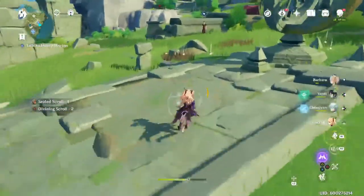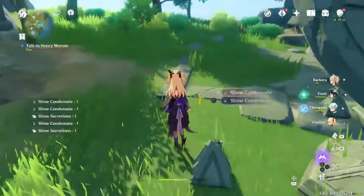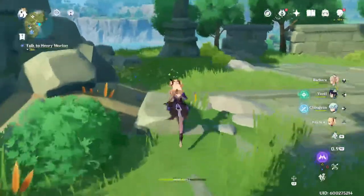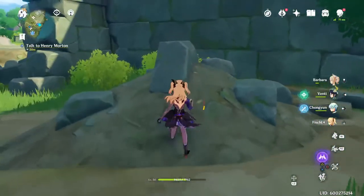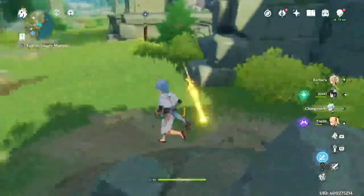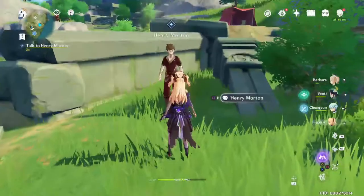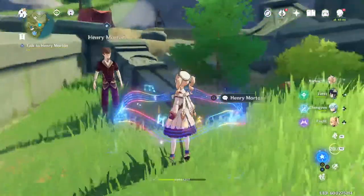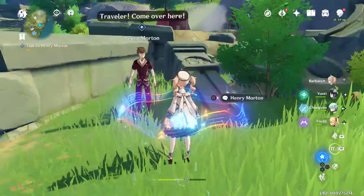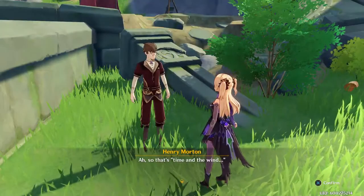They dropped some interesting stuff that I've never gotten before. So that's what higher level creatures give you. Can't wait to start fighting them. These items are nice. Talk to Henry Morton — okay. You know, this pile of stuff looks suspicious. All this stuff looks suspicious. Sorry about causing so much damage. Okay, let's see what they say. 'Where did this thing come from? It wasn't here before. How did you summon it?' Well — you gave Henry Morton a detailed account of how the riddle was solved. 'Ah, so that's Time in the Wind.'